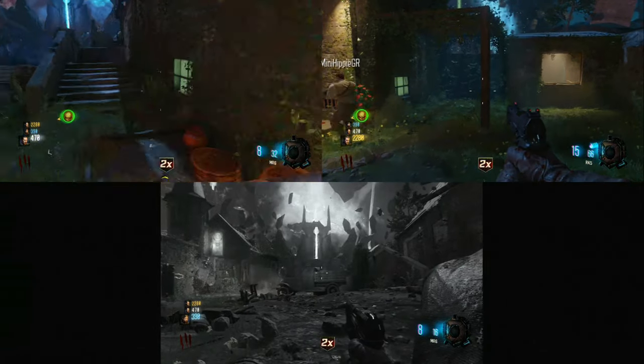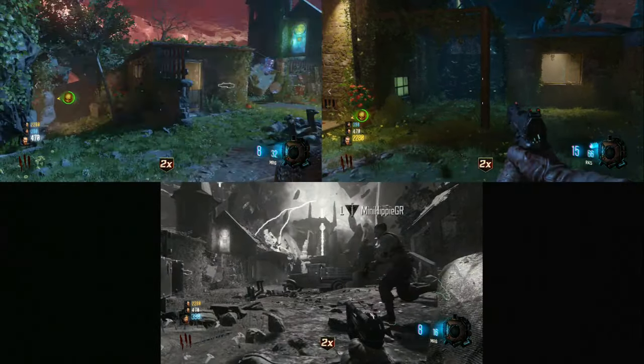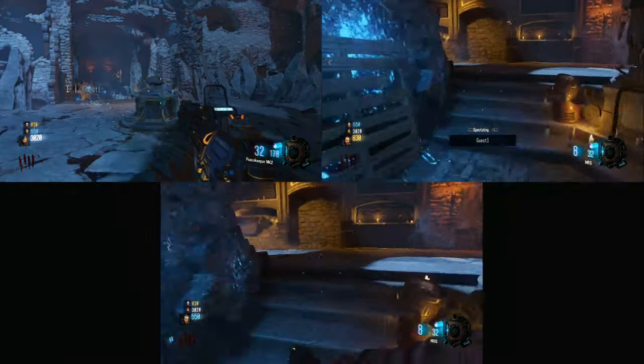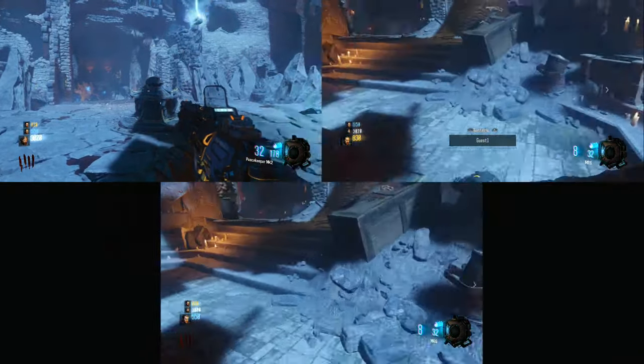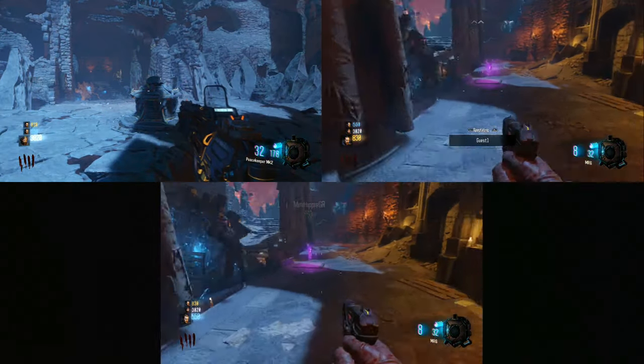That's basically how you get the Apothecan Egg. Next, you want to take the other teammates you have on your team. You go to these specific locations in Zetsubou no Shima, click that, get your gateworm out, and then get the rune.